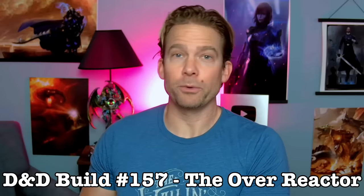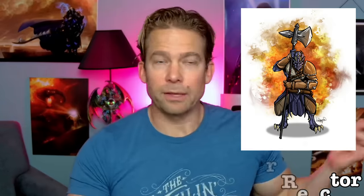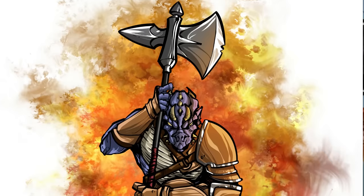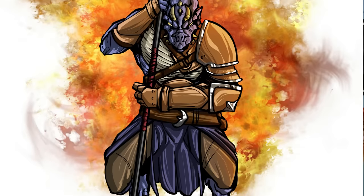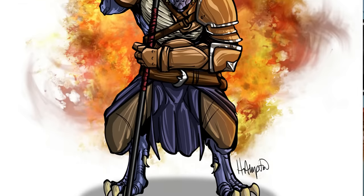I proudly present D&D build number 157: the Overreactor. Huge thanks to my good friend Randall Hampton for the art he put together for this build — he does this every week and is a fantastic artist. If you're interested in following him on social media or commissioning him to create art for your character or your entire party, I'll put links in the video description.